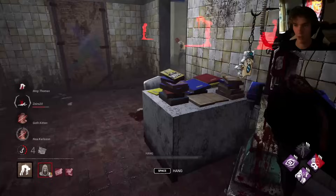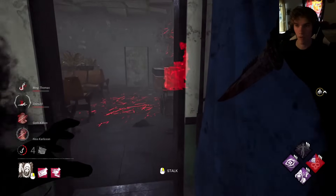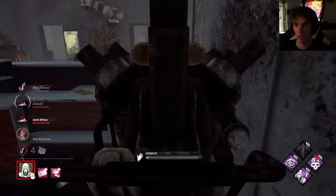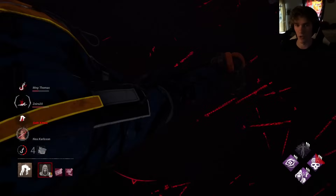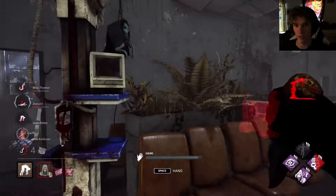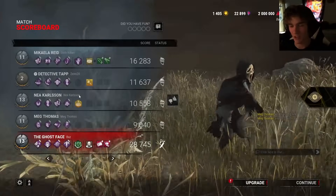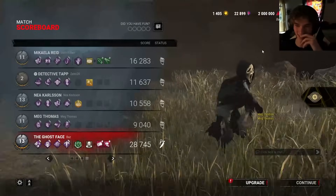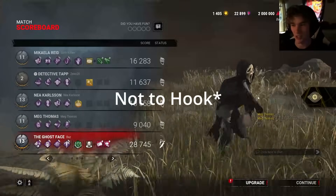I feel bad for these people — Nia gave up, I think. I am so sorry, guys. This build on the indoor map is so strong, including if you slug — like I'm doing right now. That's AFK crows — yeah, this is a GG right here. Why are you running an endgame build if you don't want to go to endgame? Run something else. These people think I'm playing sweaty like I have a gun to my head — but no, I'm just choosing not to slug. With my build, that's how easy and simple it is.